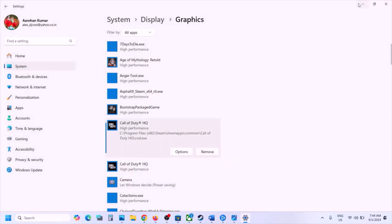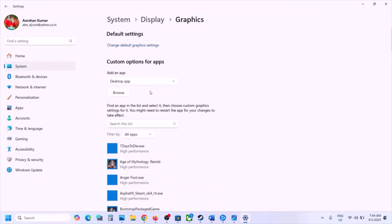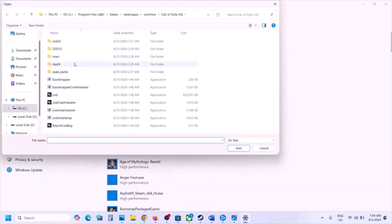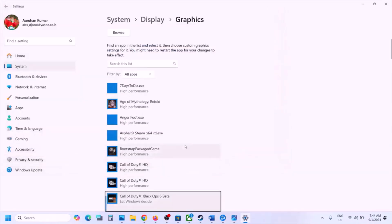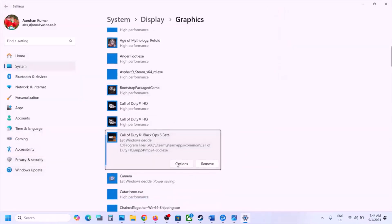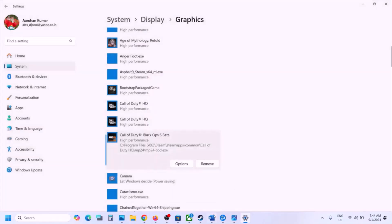Click Save and check. Also check if there is another exe file such as MP24; select that MP24 exe file, click Add, set it to High Performance, and click Save and check.